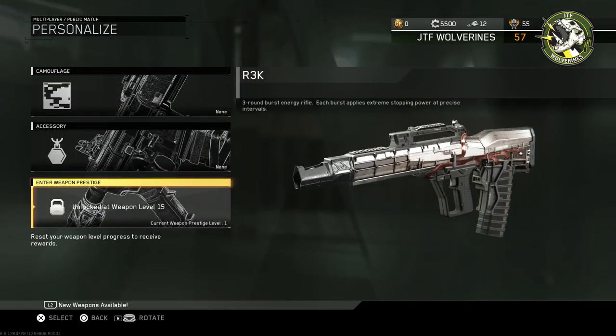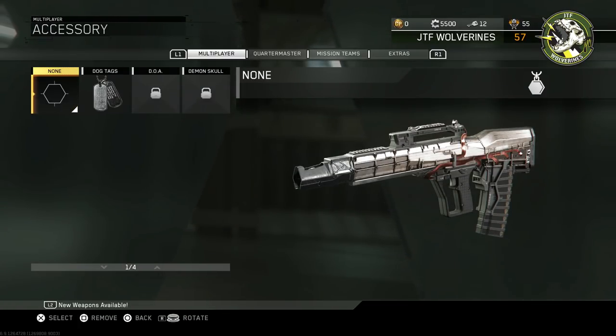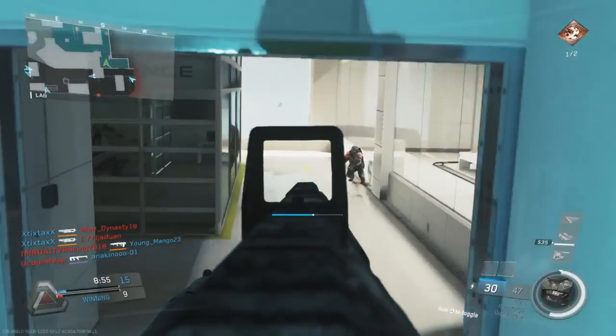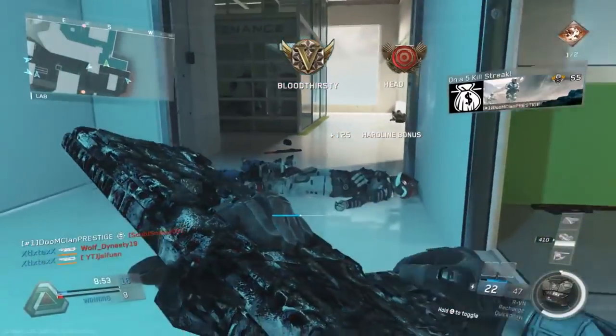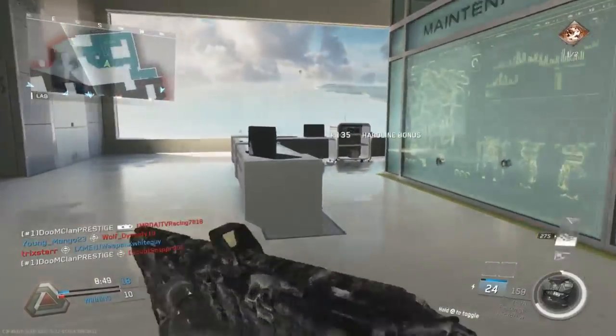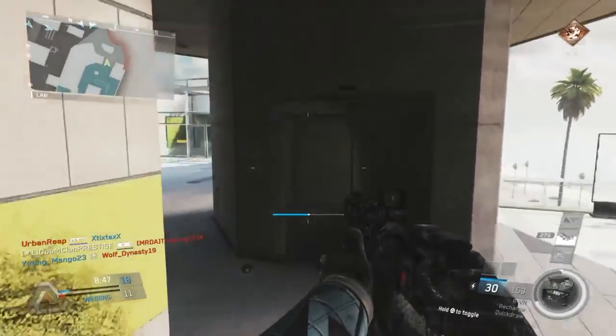It doesn't take too long to level up your weapon — it might take you about an hour or so. After that you have to get 200 kills, which really isn't that much. It's a pretty good deal to get a brand new weapon for free compared to how we've had to get them in the past.